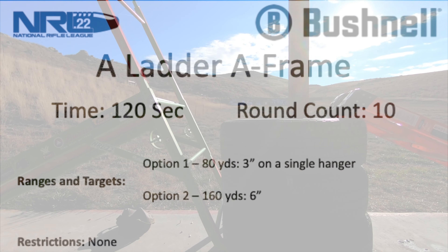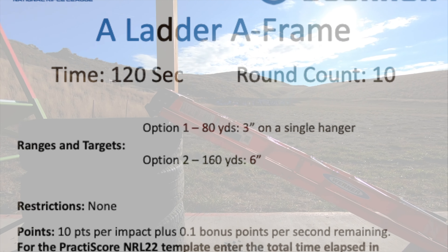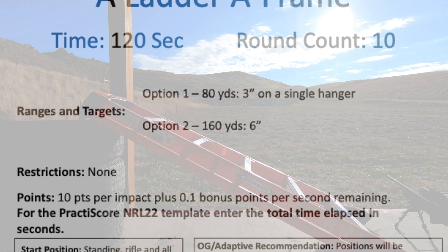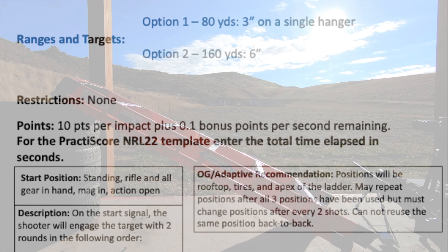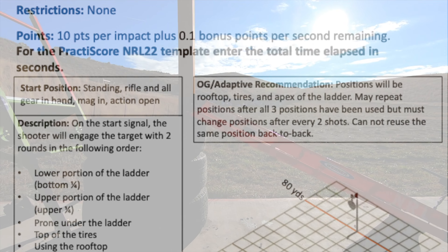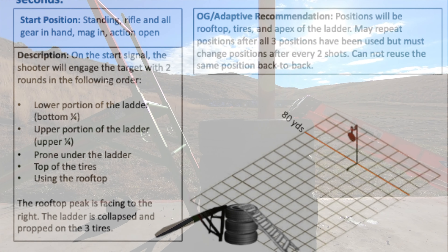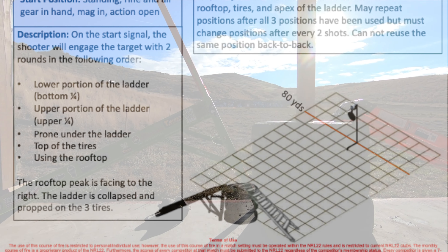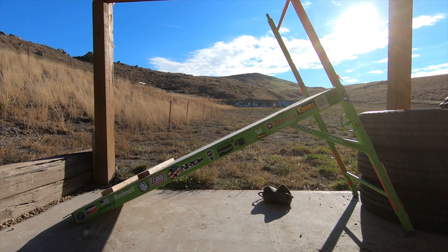Last up for this month's course of fire is Ladder A-Frame. We have a three-inch target at 80 yards. We're going to start standing, rifle and all gear in hand, mag in action open on the start signal. The shooter will engage the target with two rounds in the following order: lower portion of the ladder, upper portion of the ladder, prone under the ladder, top of the tires using the rooftop. This is the bonus point stage where you earn 0.1 bonus points per second left on the clock.